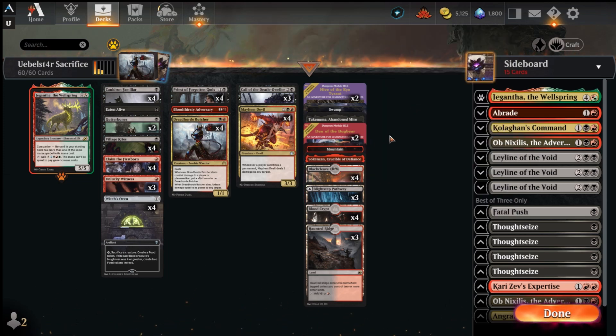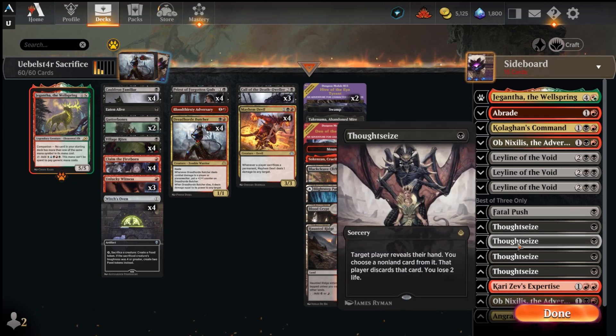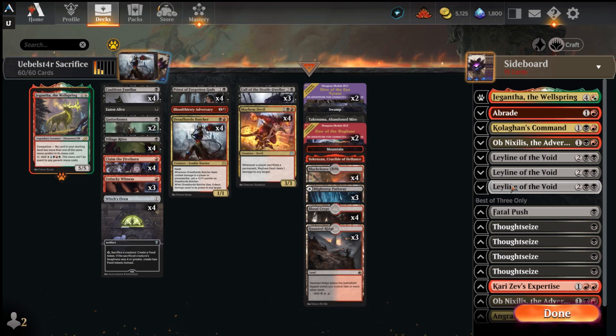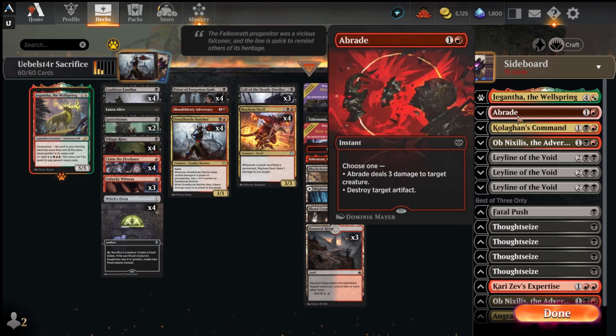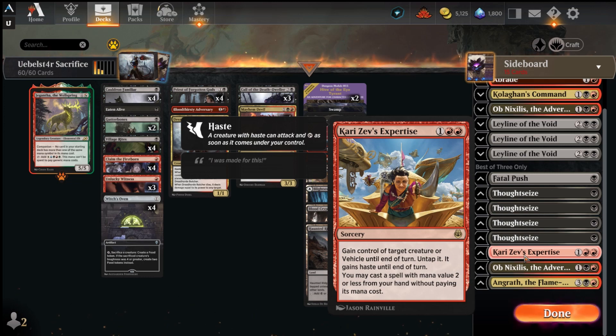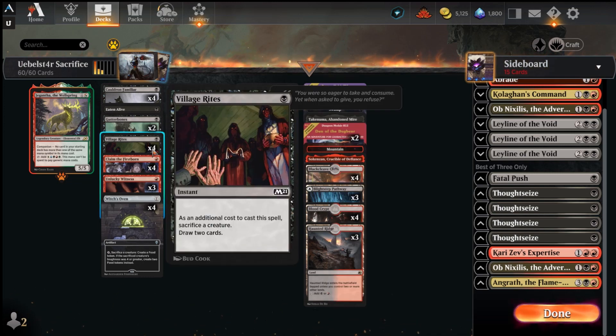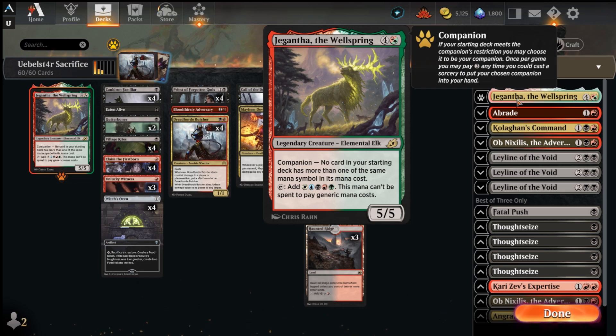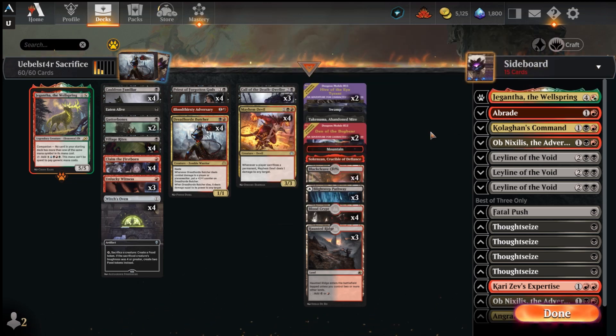For special lands we have a couple Hive of the Eye Tyrant, Den of the Bugbear, Takenuma, and Sokenzan, outside of some dual lands. For the sideboard we have four Thoughtseizes against combo or control, one Fatal Push for aggressive matchups where revolt won't be a problem, three Leyline of the Void for graveyard-based strategies, Abrade for the mirror or artifacts, Kaervek's Expertise which takes a card and lets us cast something for free, and Angrath to make opponents discard or steal their threats.